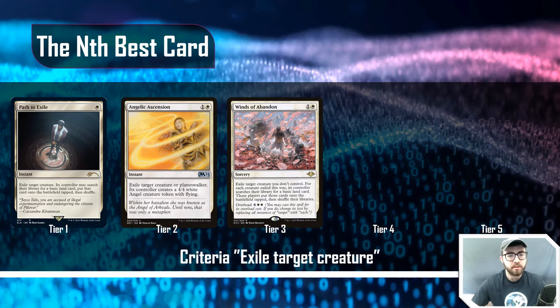At tier three, Winds of Abandon fits well — it has an overload mode that can board wipe, and at its base it's basically a sorcery-speed Path to Exile for two mana. You can overload it for four-white-white, essentially exiling each creature you don't control. However, I've seen this really backfire: you spend six mana and then ramp your opponents so significantly they just outpace you. I'd almost not recommend playing the overload mode, only the main exile function.